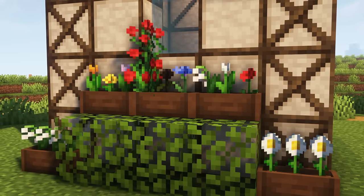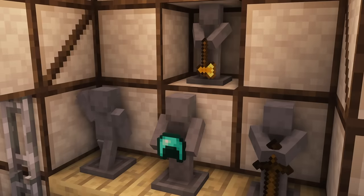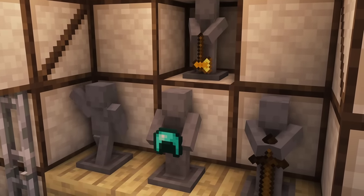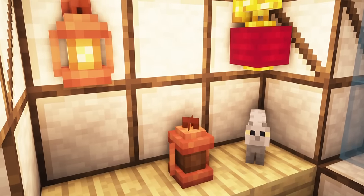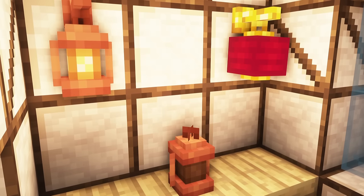A single flower pot can hold up to three flowers at once, and this also includes double plants. The statue can hold a single item, whereas some have special visuals like candles, tools, and swords. It will wave when powered with redstone. Another decorative block are the copper and crimson lanterns; these can be turned off with an empty hand and on with flint and steel.